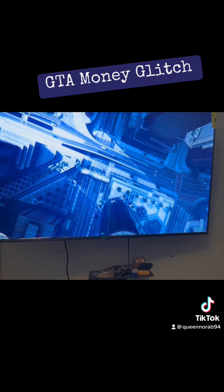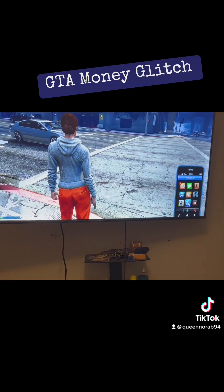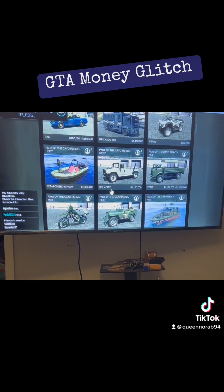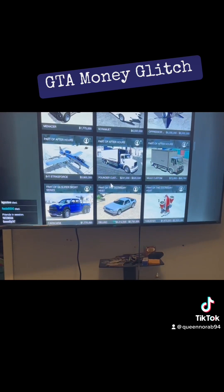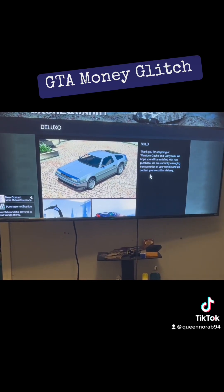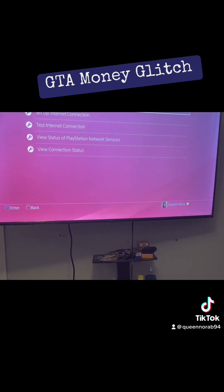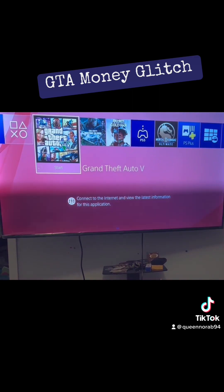Once you're loaded into the session, pull up your phone and go to Warstock. Go down to whatever car you bought. Press sold. Once it says sold, press your PlayStation button, go to Settings, go down to Network, click that off for about 10 seconds, then click it back on. Press your PlayStation button again.